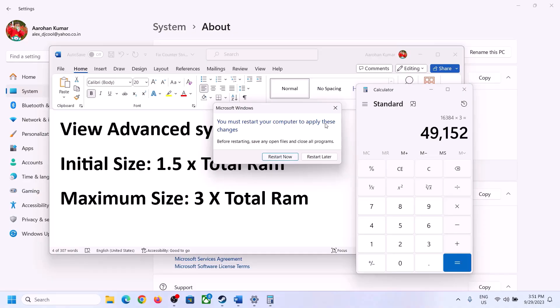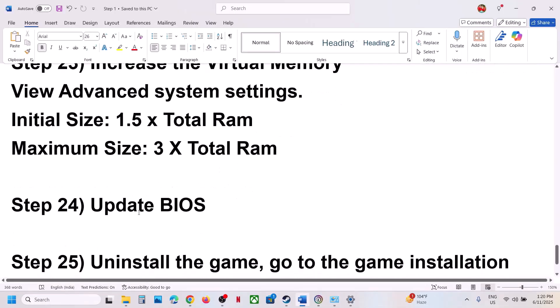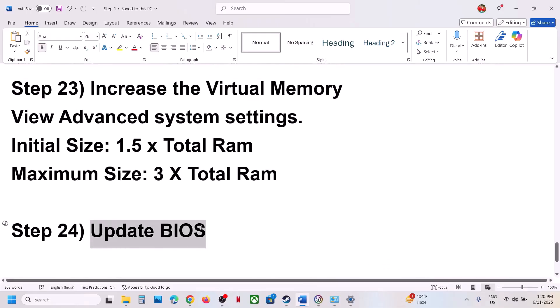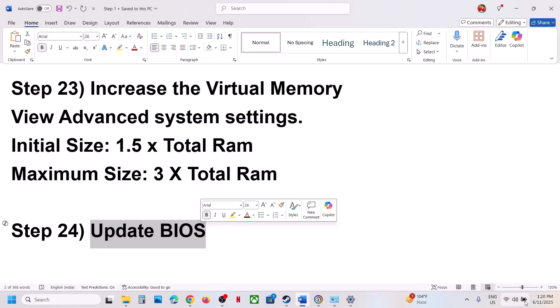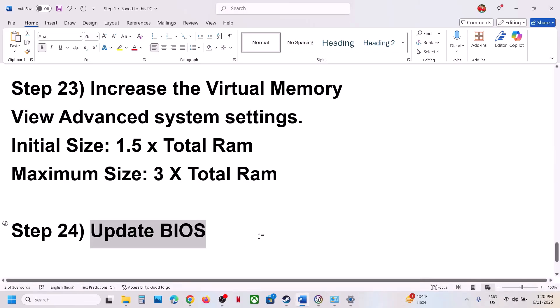The next step is to update the BIOS. Go to your system manufacturer's website, select your model number, and update the BIOS. For laptops, make sure the battery is above 10% and the AC adapter is connected. During the BIOS update your system will restart — do not unplug the power cable when your computer is restarting.